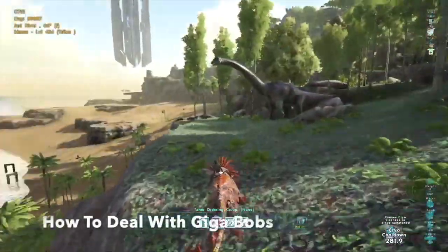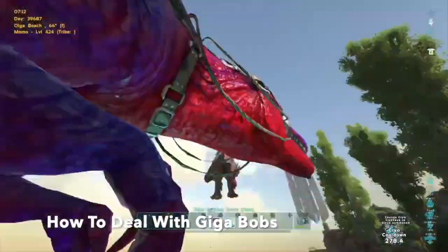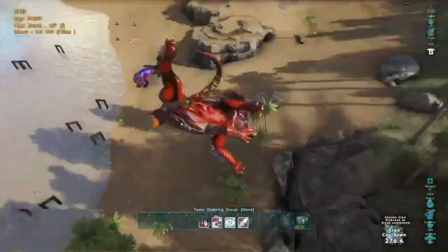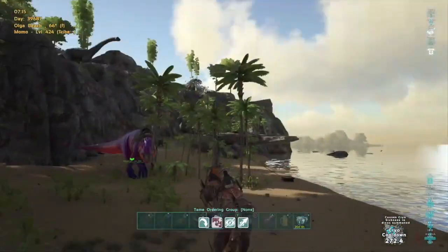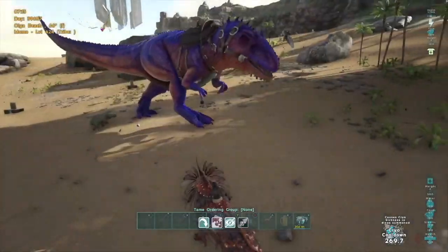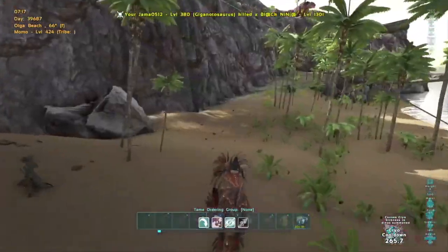The last overpowered combo of today's video is going to be using a Shadow Mane with a Giga on follow. The reason why it makes it so effective is because you can whistle the Giga to attack on anything and then stun them off. For this clip, I stunned the Giga Rider so that way it makes him have to dismount right before the Giga bites, and the Giga kills him off the back.